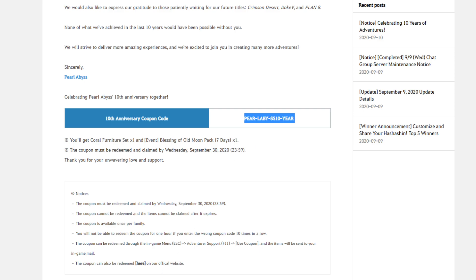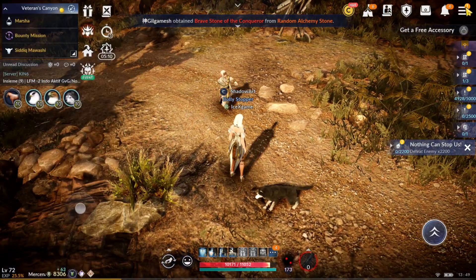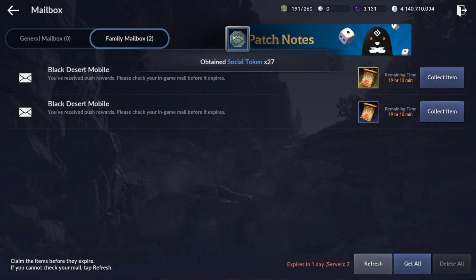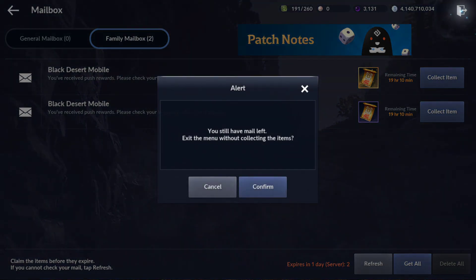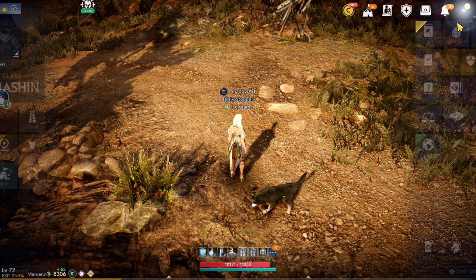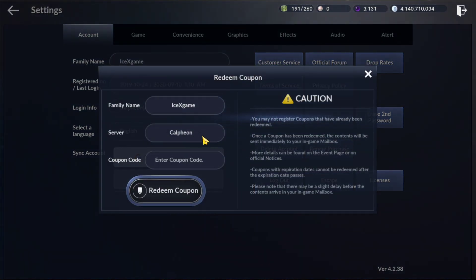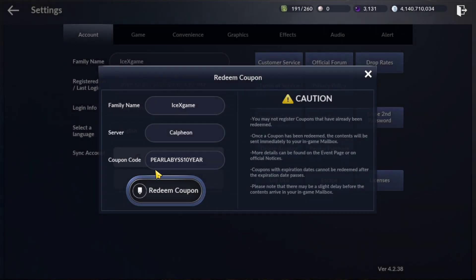Copy. After that, back to the game. What we need to do is check the mailbox first — okay, here. No reward here, okay, just to make sure it's not fake. After that, come here to Settings — Redeem Coupon. What we need to do is just remove this minor part, like I said. Here — Pearl Abyss 10 year.